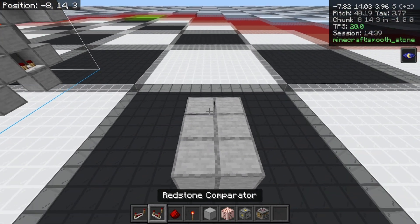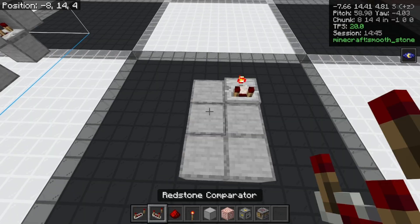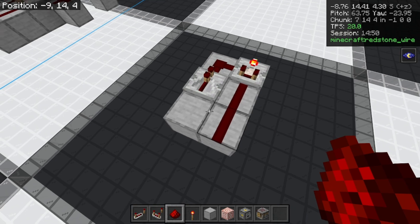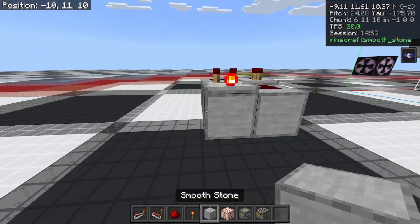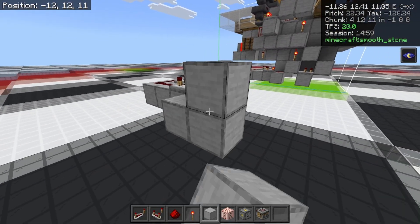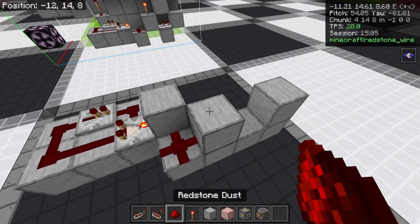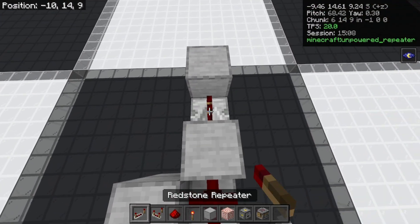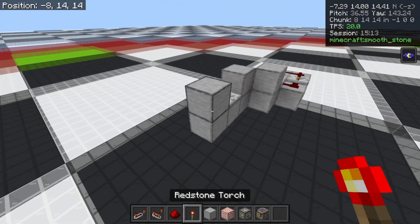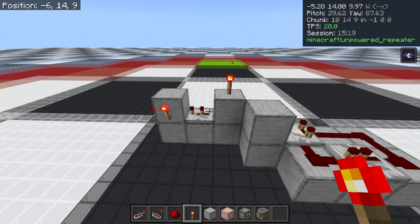You'll start off by building a little 3 by 2 platform, then place a comparator and put that on subtract mode, followed by a repeater. Dust all this up, swing around to the other side of the comparator and place some blocks. Build this out, place dust here, a repeater on two ticks — very important that it be on two ticks — and then place a torch on the side of this block and a torch on top of that block.